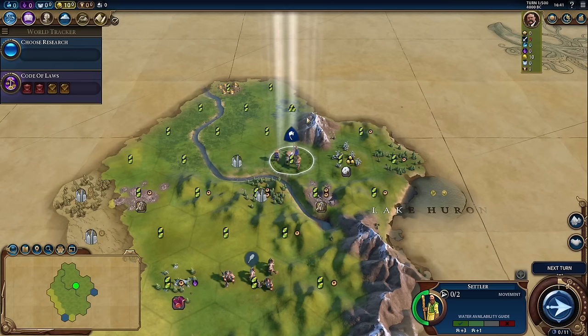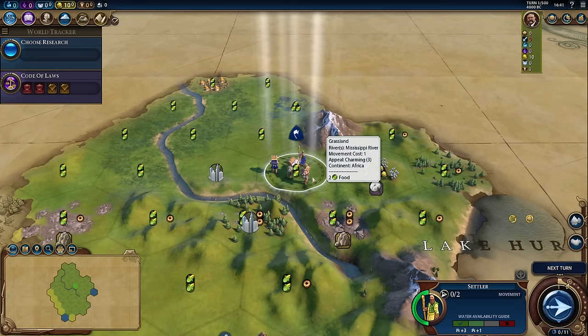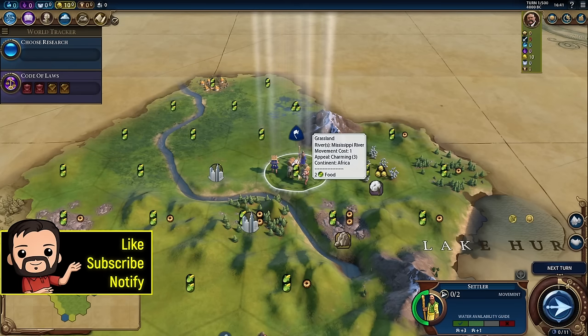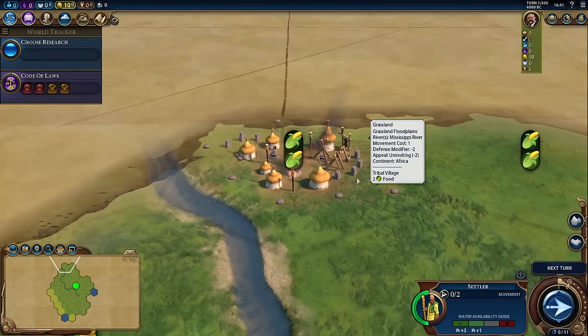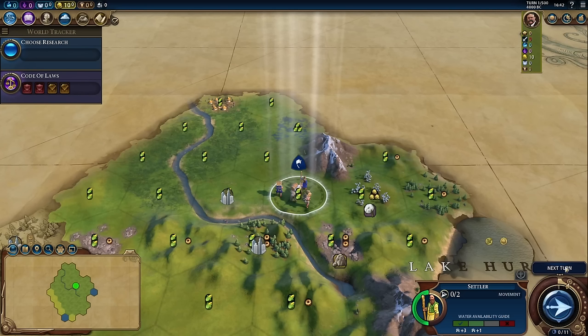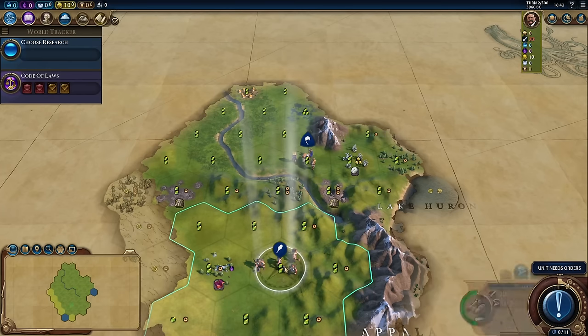A lot of people will probably think it's unorthodox, and some will even say it's wrong to move your settler and not settle your city on turn one. But most expert and professional players will tell you it's okay to settle on turn two, possibly even turn three in some very unique situations. Notice our notification said we found a tribal village. We can click on this notification and it'll zoom in on it. Tribal villages are nice because when we move a unit onto them, they'll give us some sort of boon. Notice that our turn indicator says there are no more units to move.